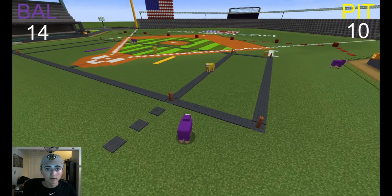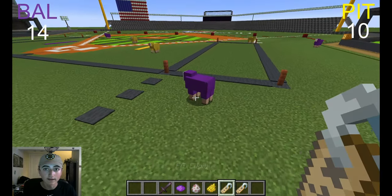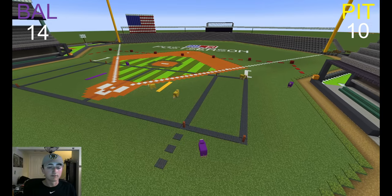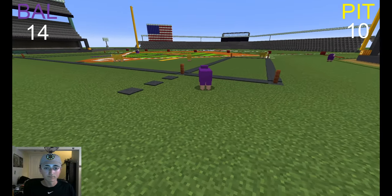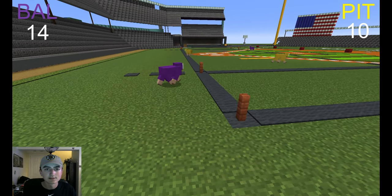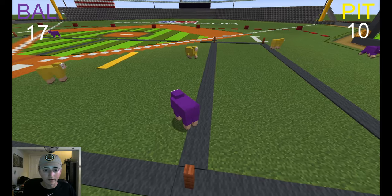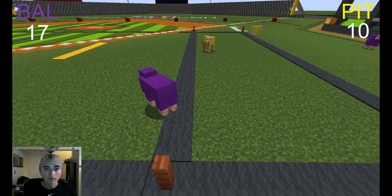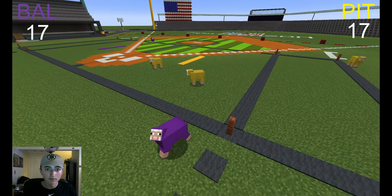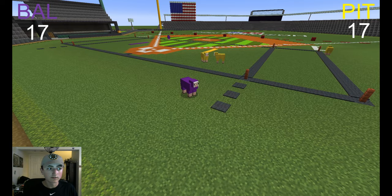This guy can take a 17 to 10 lead if he runs in for a field goal. He crosses the dotted line and gets the tag. Maybe he'll attempt a field goal — and he goes in, field goal is good. If he gets both feet on the other side of the line he can turn around and win the game. He goes — scores a touchdown — and makes it a 17 to 17 game.